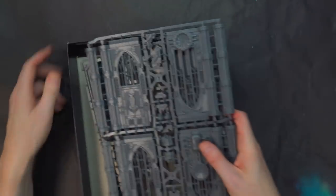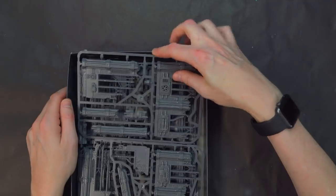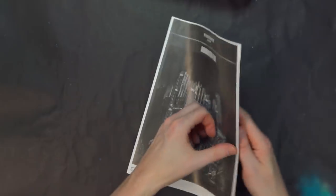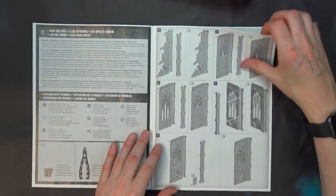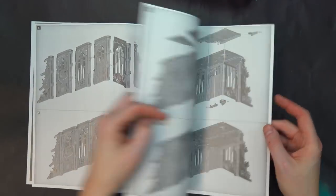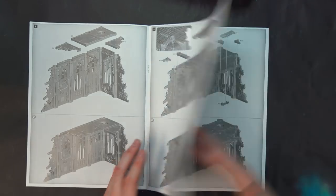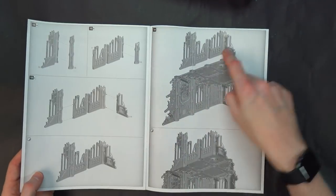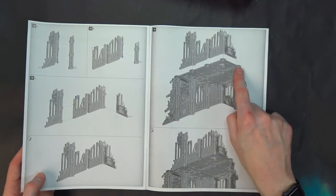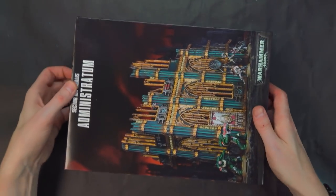This is the second building block — it comes with one sprue of the ruins. You put the little column right on there, then build out the walls however you want, put the flooring on — it just locks in using those little fixtures — and then put your ruined toppers right on there to form your second story. It's really neat and really easy to do. The literal sky is the limit when it comes to this new Sector Imperialis terrain.